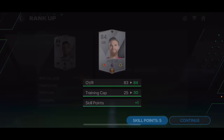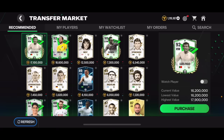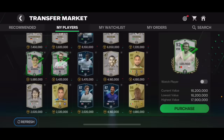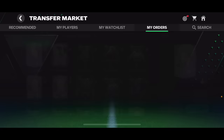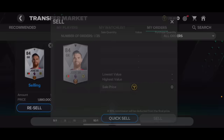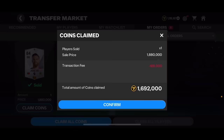You don't need to do this with only Hossesai — you can find any player in the market or your club, multiply their price by 19, and if that total is lower than the rank 5 sell price, you'll make profit. Now I'm going to go into my players and sell that 84 overall Hossesai card. Somebody already wants it for 1.88 million coins. I'm going to confirm, and he's going to sell straight away. There we go — I've claimed about 1.7 million coins. That's about 300k profit.